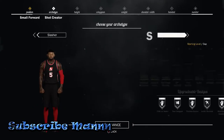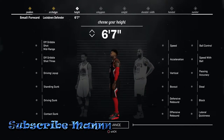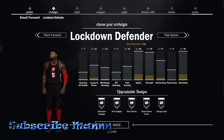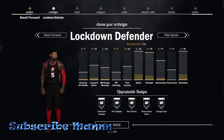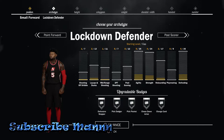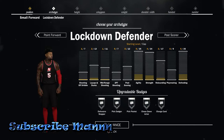After you make that, you want to go to your lockdown defender. If I had to pick between a lockdown defender and a paint protector, I would pick the lockdown defender, because you pretty much don't need that paint protector — you want your pickpocket to be on Hall of Fame, and you don't get that with the paint protector. But they're both pretty much unstoppable if you know what you're doing.